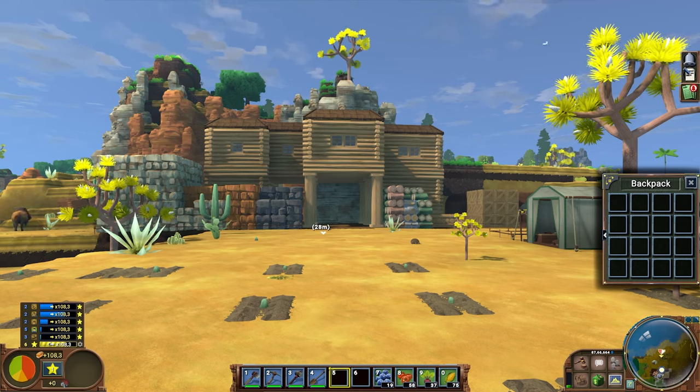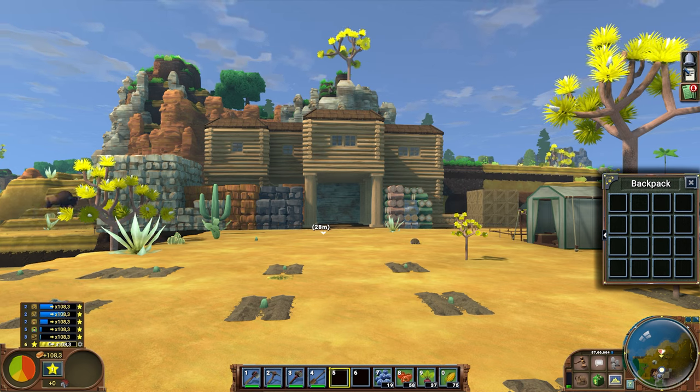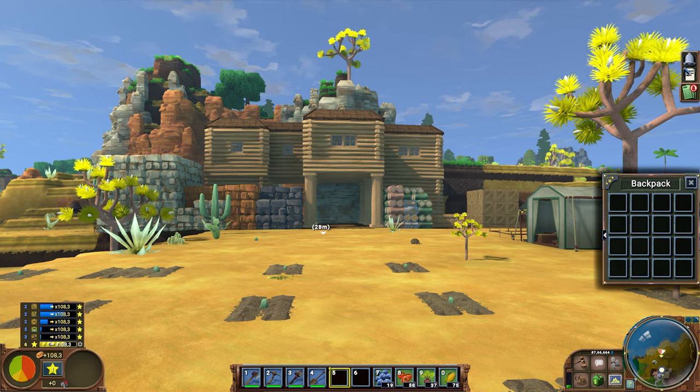Let's play some more Eco. Today I'd like to go deeper into making furniture, making more workbenches so we can unlock more stuff, and I'd like to see if we can get some housing points which should give us more points overall - it's gonna make a lot more sense sooner or later.